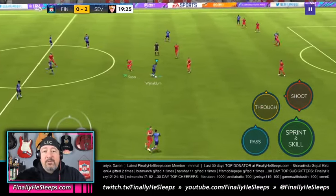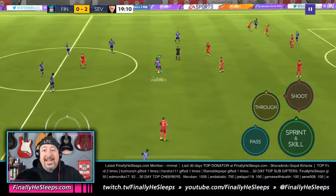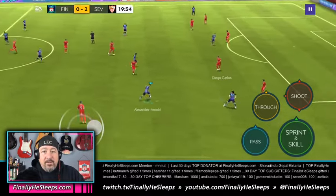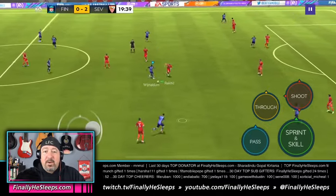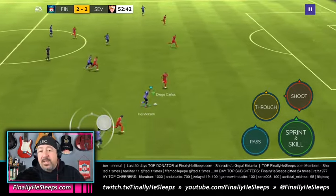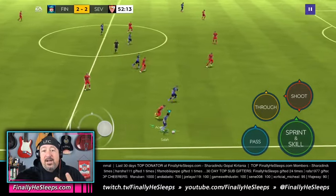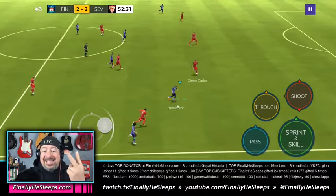Okay, now a dribble for the purpose of completing matches with the dribbling requirement is advancing up the field beyond a defender while maintaining possession of the ball. It basically boils down to two factors: advancing up the field beyond a defender, and maintaining possession.